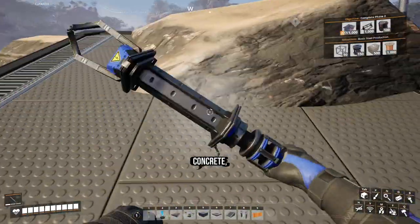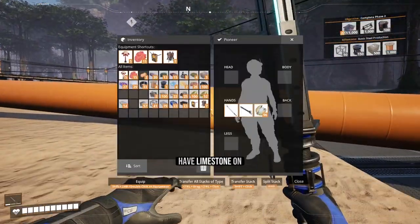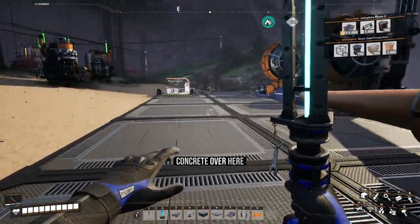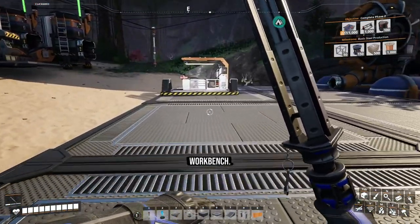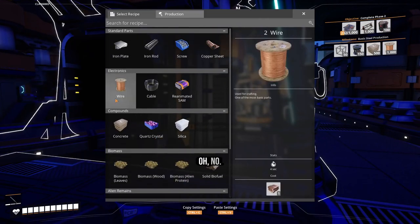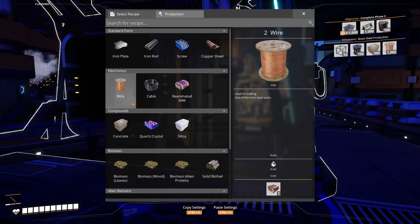We've got to get concrete, which I think we have limestone on us — yes we do. Let's make some concrete over here at the workbench. We're also going to need copper sheets.